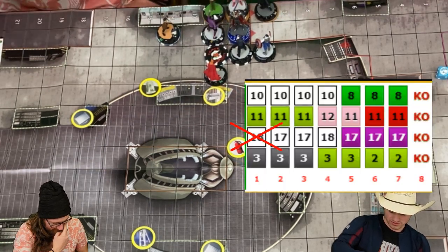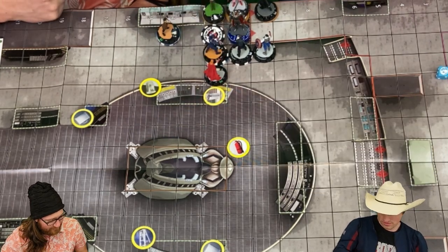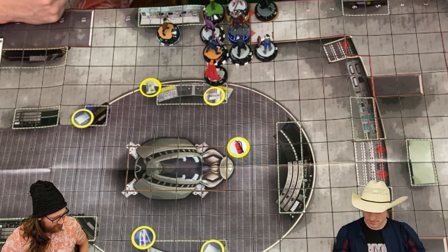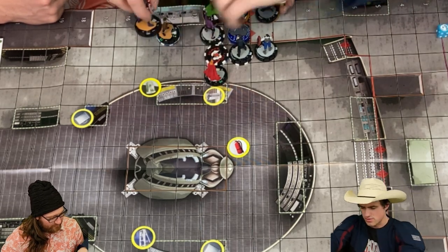Then you'll poison everybody. John will take one. T'Challa — then Cap will take one. Cap's taking 2 damage so far without being hit by an attack. He should not have got a token because Scarlet Witch probed him.